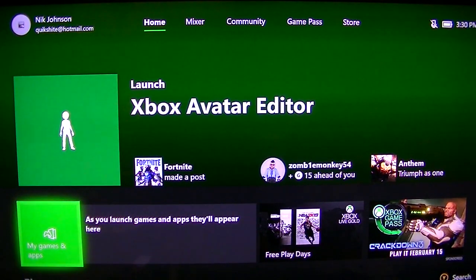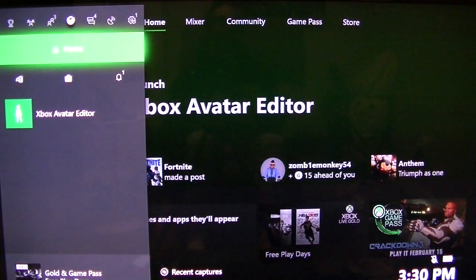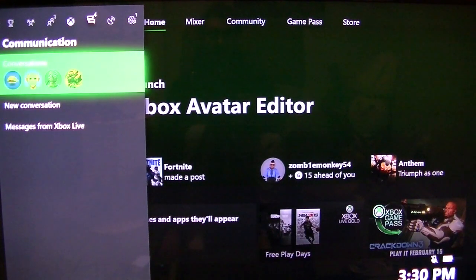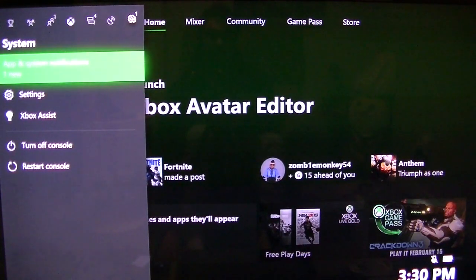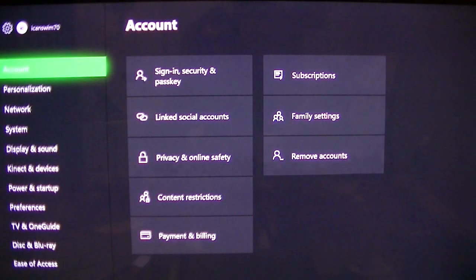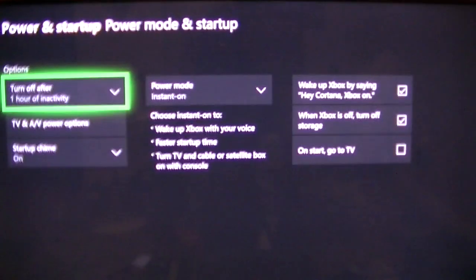Our next tweak is going to be disabling automatic updates. Sometimes this can affect your network speed, which if you're playing an online game, it can take away from that experience. So what we're going to do is come over to settings, go to power mode and startup.